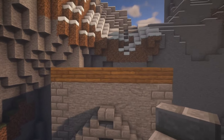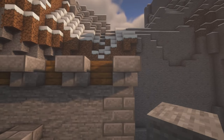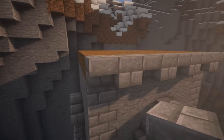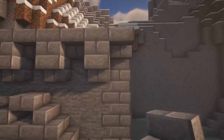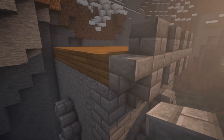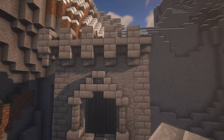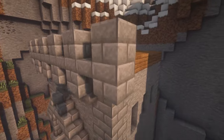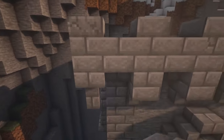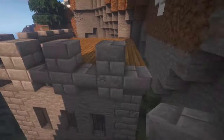Now let's do some crenellations on the top of the tower. Start with an upside-down stair above the stone brick and go across with every other block. In between put full stone brick blocks, and another full block on top of each one with a stair and upside-down stair underneath. On the corner put two full blocks with a wall underneath, and do the same on the other side. In between each full block put a slab. Now go around to each of the four sides and do the exact same thing.